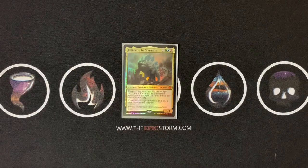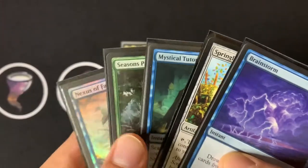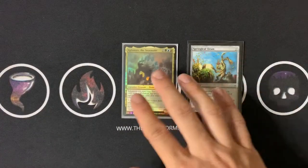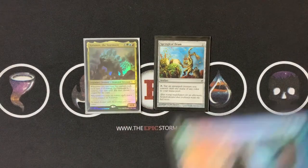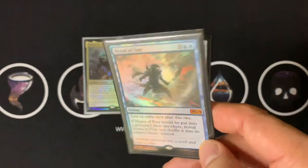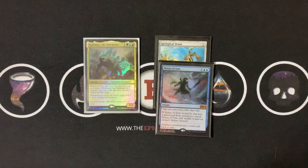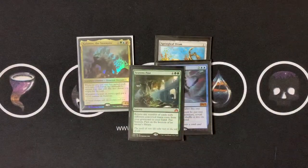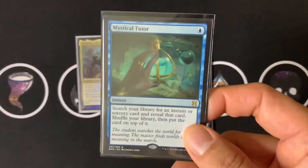The next coolest combo, from EDH Rec, takes infinite turns. It requires quite a few cards. You need a way to tap Kalamax for copying, Nexus of Fate (an instant extra-turn card that can be copied by Kalamax), a way to get your cards back — Seasons Past — and a way to tutor for those cards — Mystical Tutor. You also need an instant card draw spell that doesn't cost one mana so you can get it back with Seasons Past.